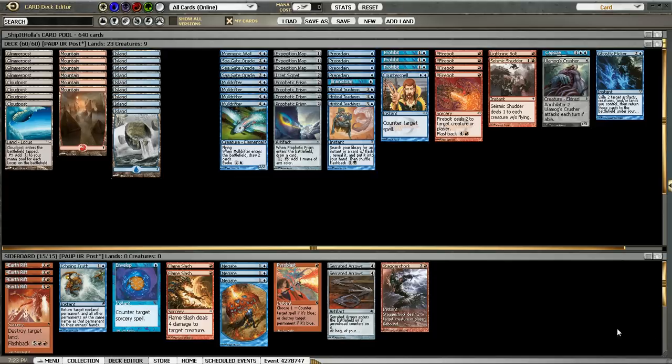So this is the deck I'll be playing. I'll go over the cards in the deck and the reason for each one. If you don't want to watch the deck overview, you can go ahead and continue on to the matches. This is Blue-Red Post. We have our eight posts, six and nine for our basics. Twenty-three lands seems like too few for a deck like this, but we have a ton of cantrips and a few other mana sources as well — the Prisms, Signet, Maps — so twenty-three is actually just fine.